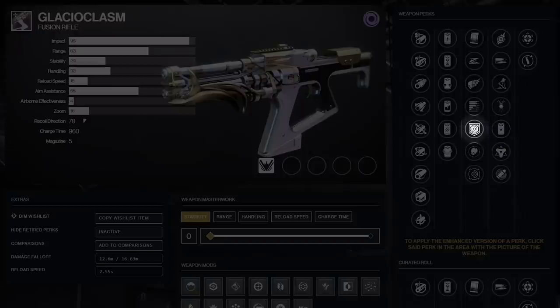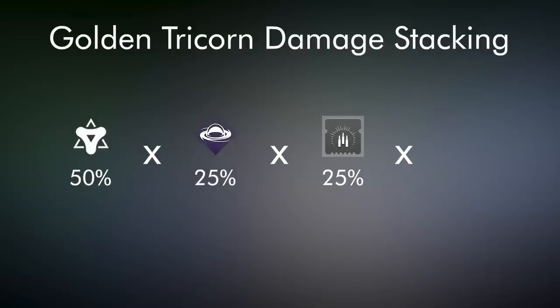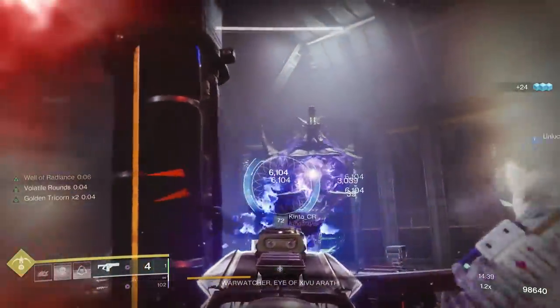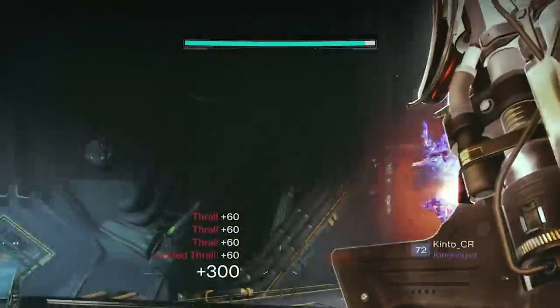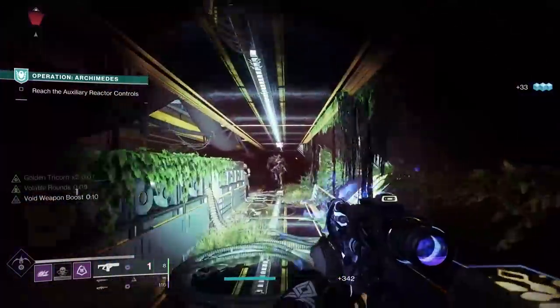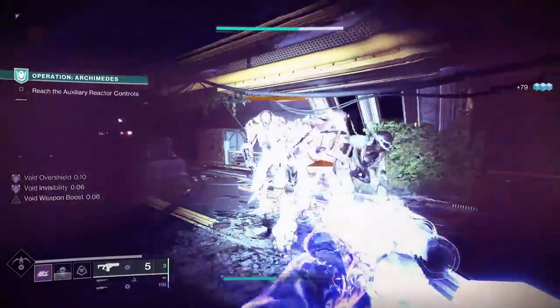There's another option I think I still prefer more for PvE: Repulsor Brace and Golden Tricorn. Golden Tricorn can get us that 50% damage buff and still stacks on Font of Might debuffs and Empowering buffs. So that's a ton of damage, and when you get a kill while a target is debuffed, you'll also get that overshield for some quick safety. This might be my favorite role in PvE just due to the utility of taking out bulky yellow bars once I've got everything stacked — it just felt the most satisfying.